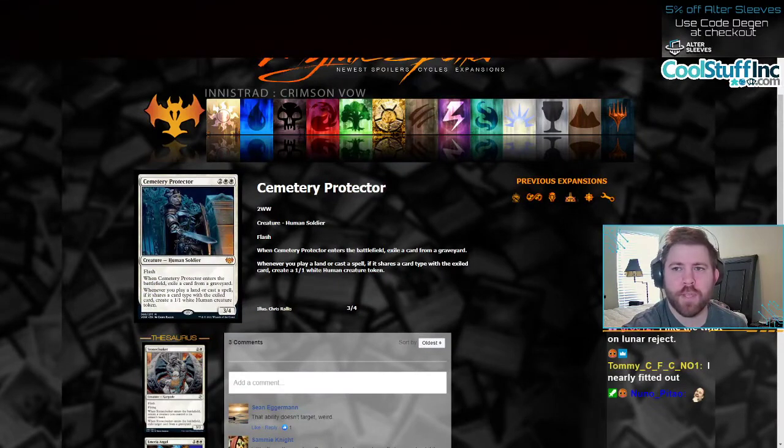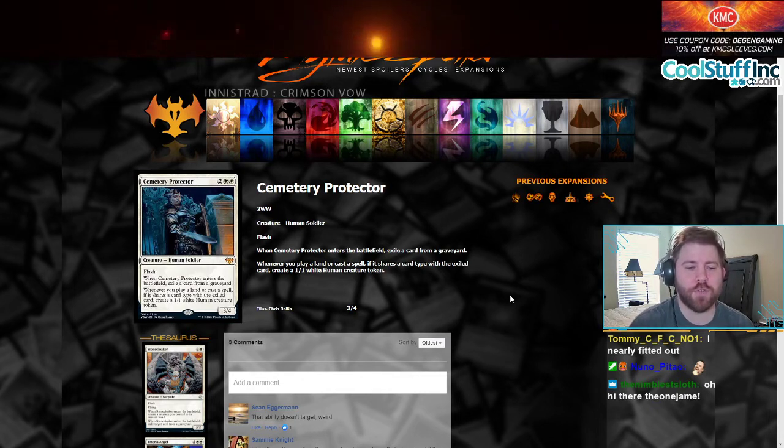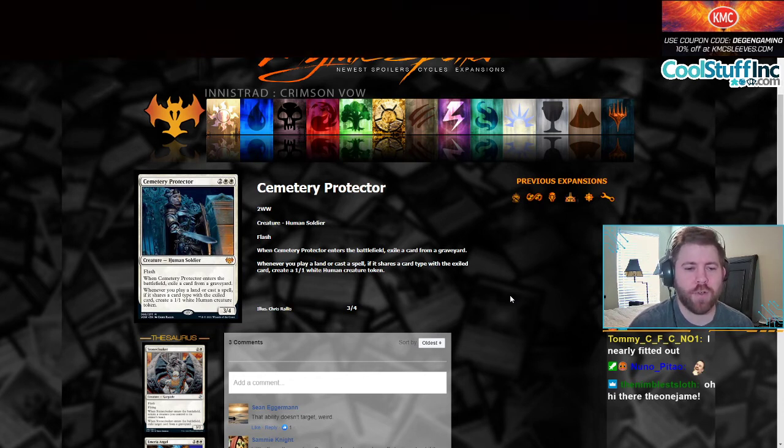First off, we have our first card, which is Cemetery Protector. Cemetery Protector is a flash, four mana, 3/4. When Cemetery Protector enters the battlefield, exile a card from a graveyard. Whenever you play a land or cast a spell, if it shares a card type with the exiled card, create a 1/1 white human creature token. Notably, this is a human.